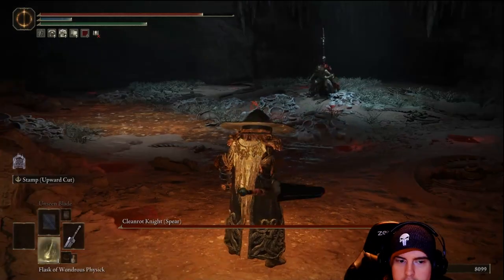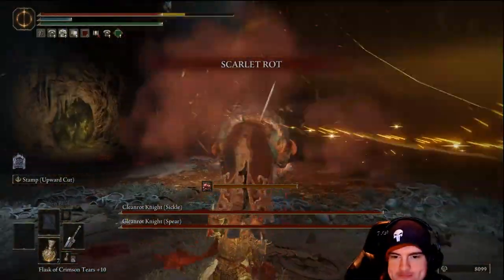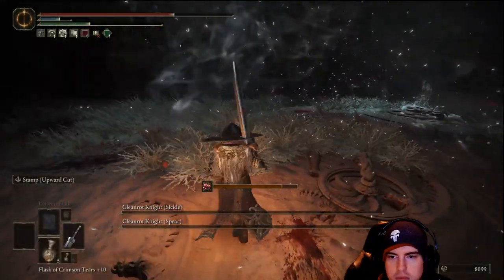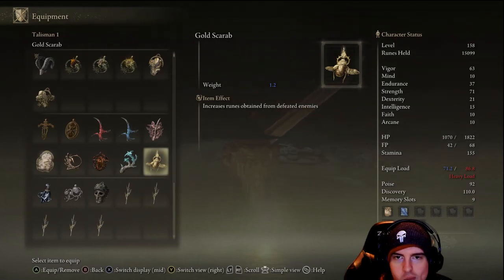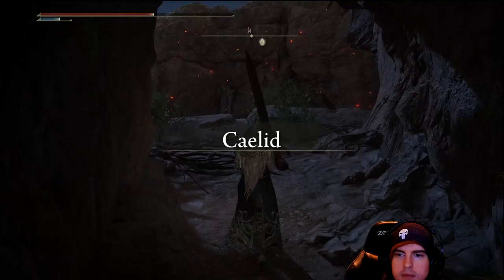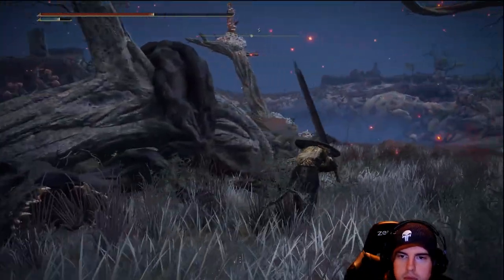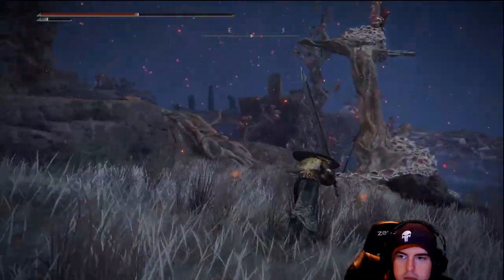Just beyond that, we're going to have the boss fight in here — two Cleanrot Knights. Personally these guys are pretty easy. They can be frustrating with their charge attacks and ranged spear abilities, but once you've taken both out it's very easy to stunlock them. We'll get the Golden Scarab, which further increases the rune amount from killing enemies. This is something perfect to grab early on — it gives you that added boost to possibly gathering more runes as you're clearing the early portion of the game and getting those levels faster, especially when you don't have all the talismans for your build yet.